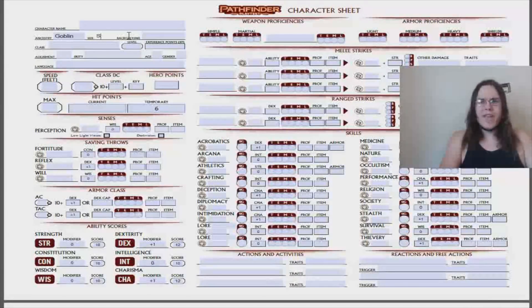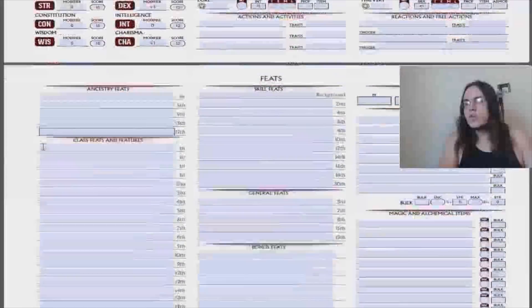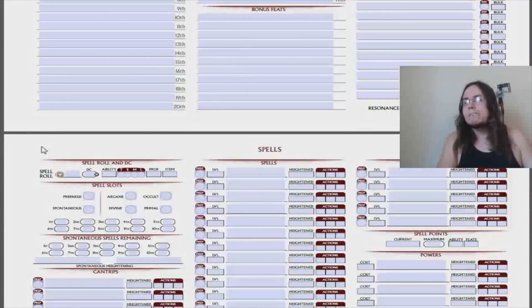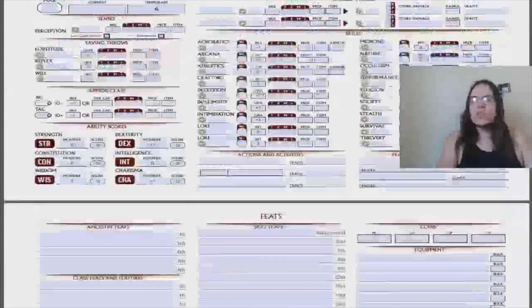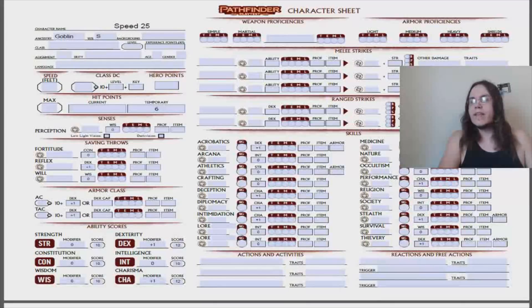My size is small — we won't talk about mechanically what that means right now. My speed is 25 feet. I still have no idea where that goes on this character sheet — I don't see anywhere conveniently labeled speed as I scroll down. They put it in coins, general feats, resonance... none of that seems right. So my goblin is going to have a very classic traditional goblin name: Splotz 25 — that's my dad's name actually, I'm named after my dad. It's a classic goblin, we can't argue with that.